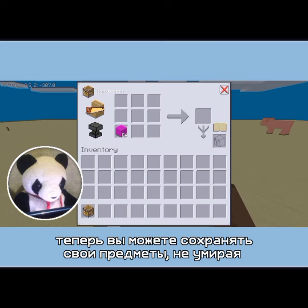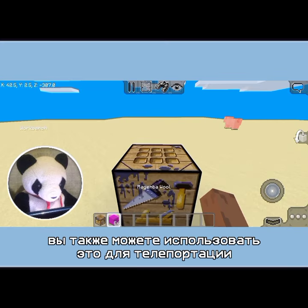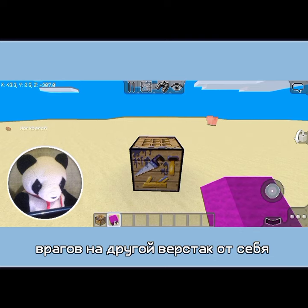Now you can save your items without having to die. You can also use this to teleport items to another workbench from yourself.